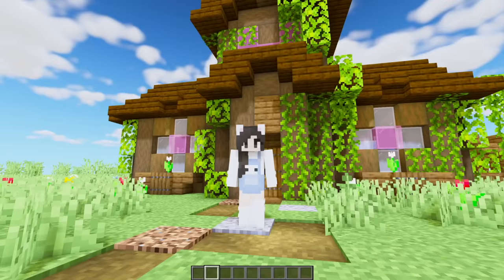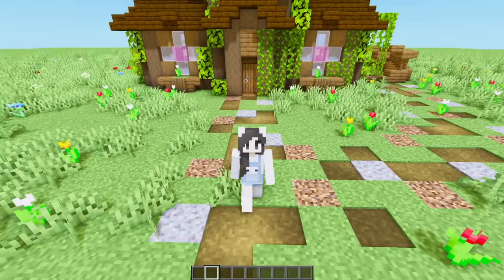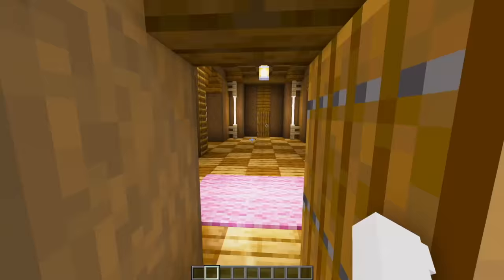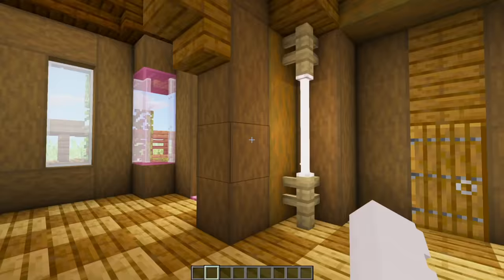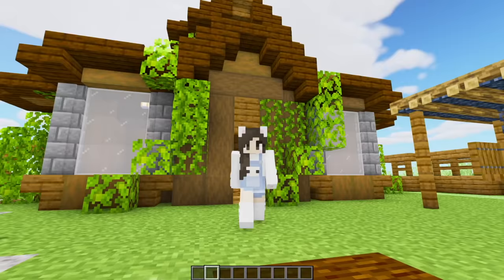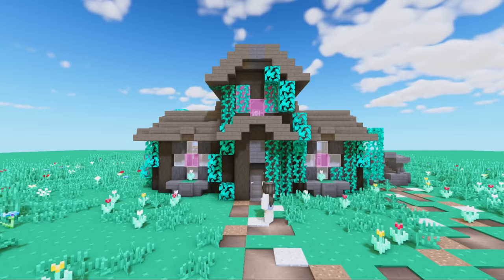I just got the greatest idea — I'm going to turn this build into a cat cafe! A super cozy cat cafe. This build is super cute and cozy and it already has cats, so it feels like it was meant to be. We could have a whole kitchen area, a cafe spot, an area for the cats to play, and since this build has a backyard, we can transform it into an outdoor seating area for guests.